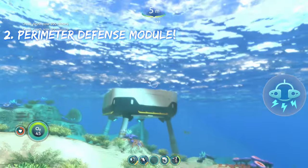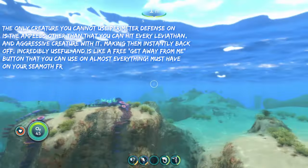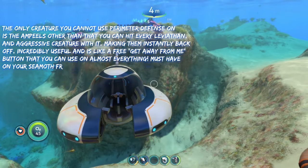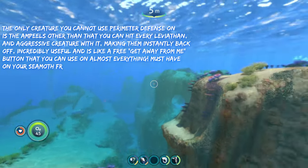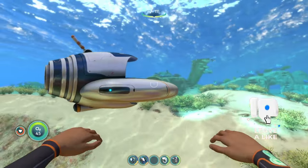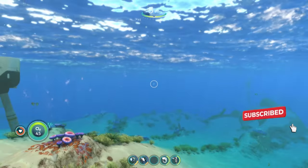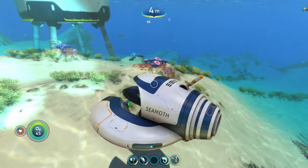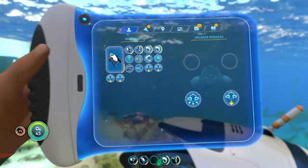The perimeter defense is basically going to give you immunity from damn near every creature in this game, aside from Ampules, because they're the only thing that aren't affected by perimeter defense. So let's say you're driving your Seamoth around and a leviathan runs up on you and you're scared and you don't know what to do — if you have perimeter defense, you're instantly safe. All you have to do is pop it one time and it'll ward off leviathans, bone sharks, any aggressive creature that comes after you while you're in your Seamoth. All you need is perimeter defense and it's like an instant get out of jail free card.